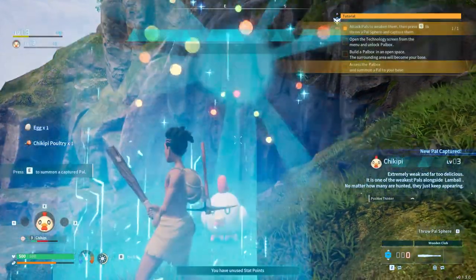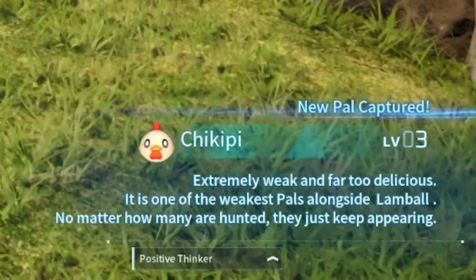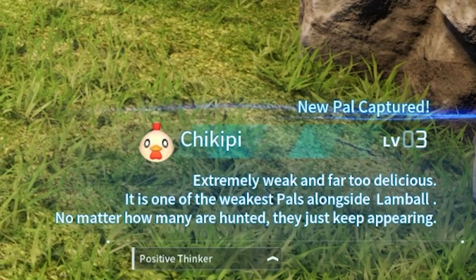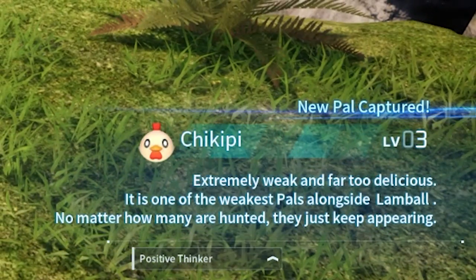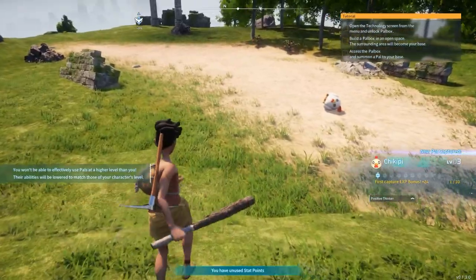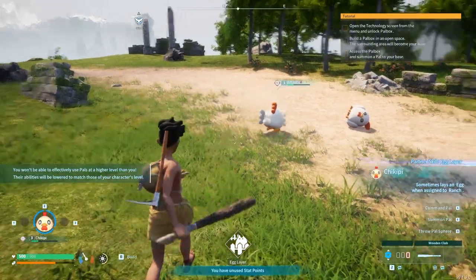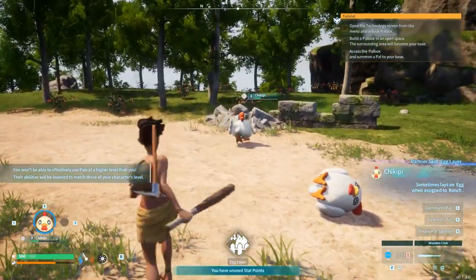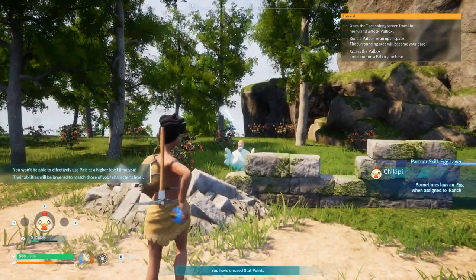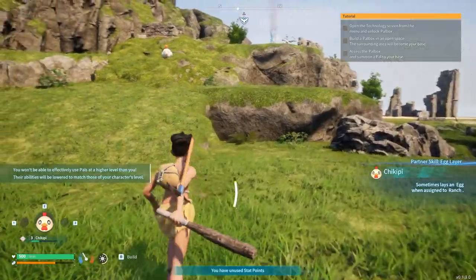Chickpea is caught! It's 'extremely weak and far too delicious — one of the weakest pals, but no matter how many are hunted they just keep appearing.' Okay, now I can spawn them. Oh, that's dope — come back buddy! Sometimes lays an egg when assigned to a ranch.